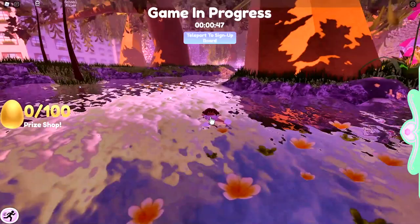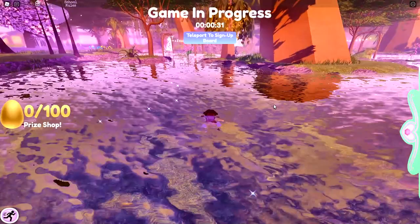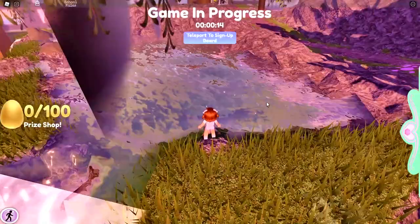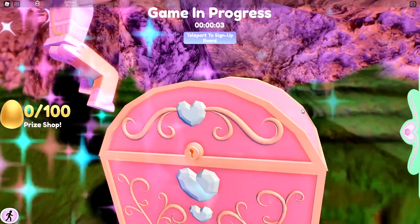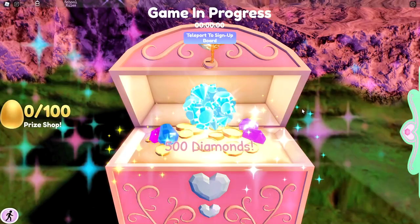So once you open up this chest you want to take a right and keep swimming and following the river. Now if you look on your right there should be a waterfall, so you want to go over to where the waterfall is. I highly recommend the fly fast pass for this because it can make you go faster. You want to go to the top of the waterfall and there will be a chest in the water. Inside this chest you will find 500 diamonds.